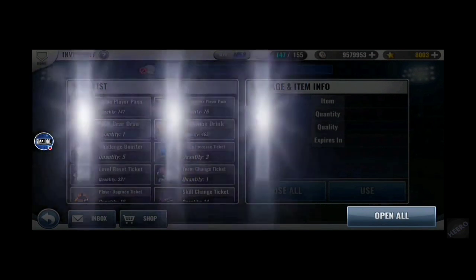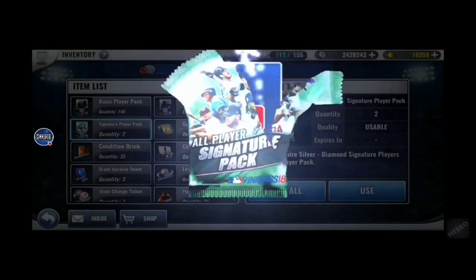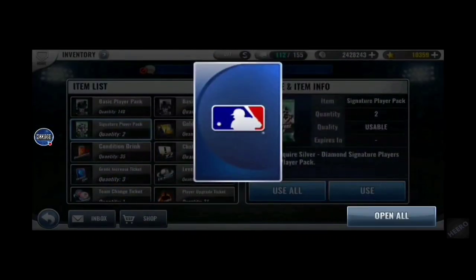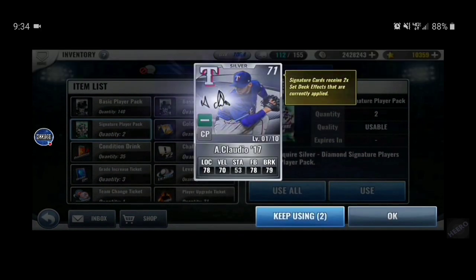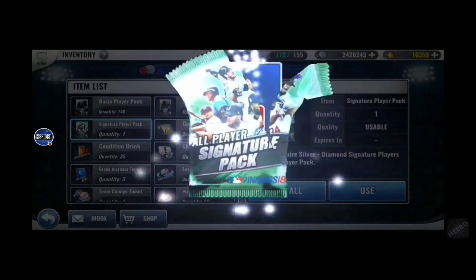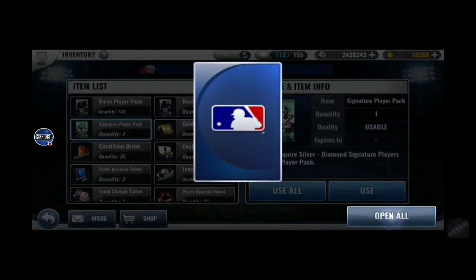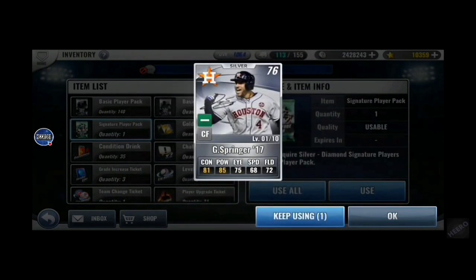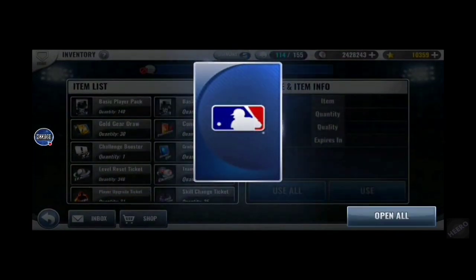This pull — double Astro pull! I would love to see a double Miami pull, that's for sure. Claudio — that's the third Texas player, because I had Beltre, Hamels, and another Stroh. So that's three or four unique Astros I think — I pulled Keuchel twice.